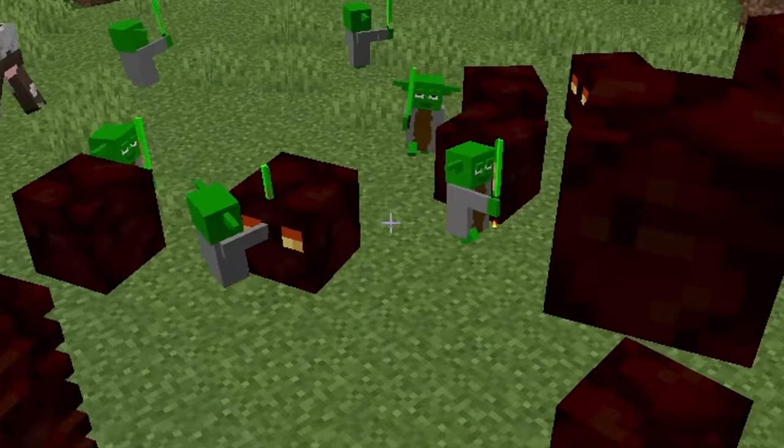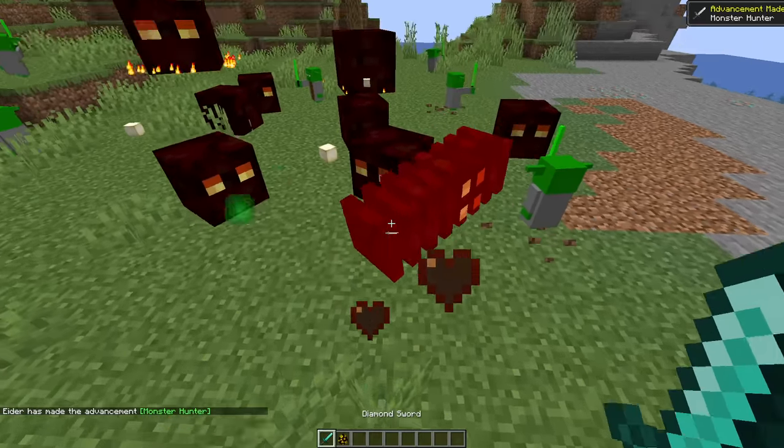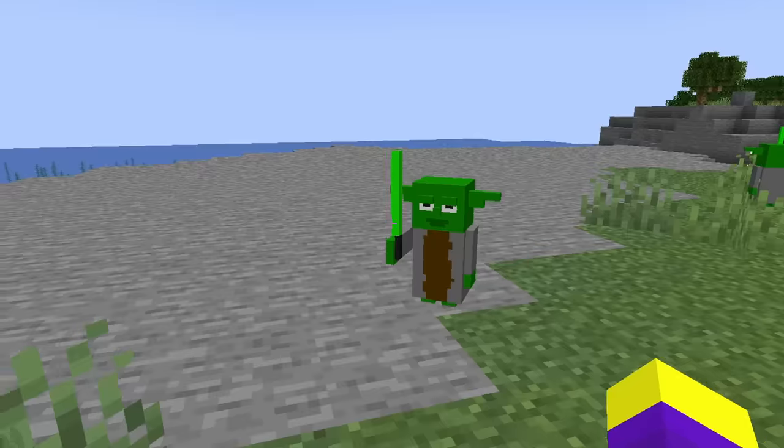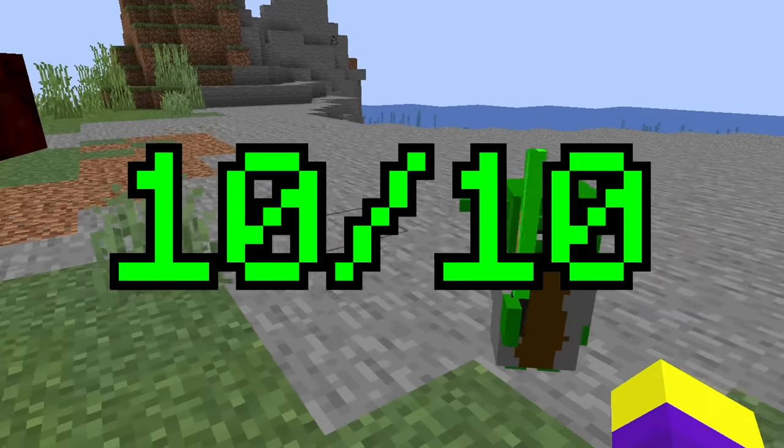Alright, let's spawn a bunch of magma cubes. Use the lightsaber, Yoda. I think these guys are too big. I don't know why I like seeing them eat the magma cubes so much — it just looks so weird. Alright, I think I'm gonna give Yoda a 10 out of 10. I think he looks amazing.